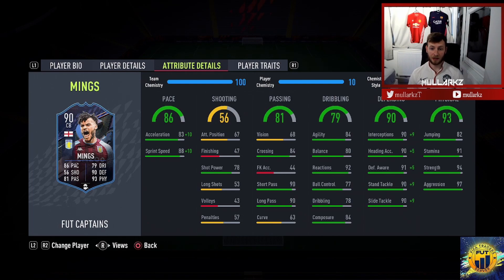His passing is very good — 90 short pass, 90 long pass, 63 curve, which is good enough to play out from the back. Dribbling-wise, for someone 6'5", he's got good agility at 84, 80 balance, which is good. 92 reactions, which is great — you want him to just latch onto the ball and get rid of it.